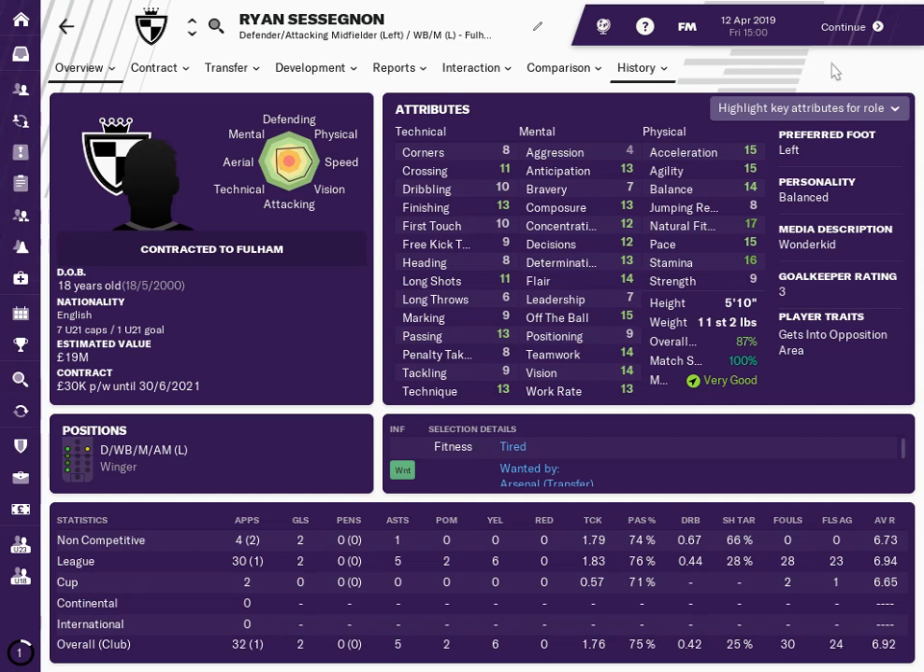He'll need to improve his strength, but jumping reach and heading don't matter as much because he's just not that kind of player on the left hand side. He gets into the opposition area quite a lot and the media describe him as a wonderkid. He's left-footed. His tackling is only nine, passing is 13, and finishing is 13.